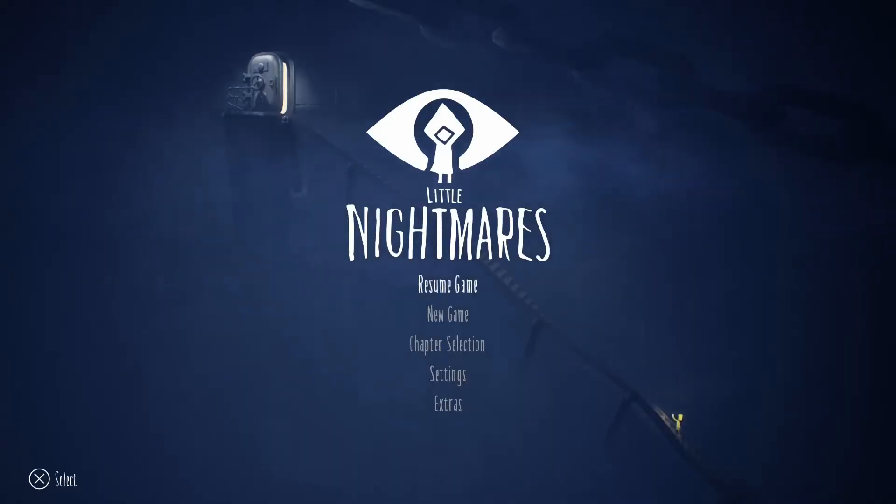Welcome back everyone, it's Low Start Plays here and this is part 13 of my Little Nightmares playthrough. In this part we are basically going to try and wrap up everything. I'm going to go back all the way to chapter one and try to get all the statues, hug all the little white guys, light all the lanterns, and try to get all the trophies all in one go.